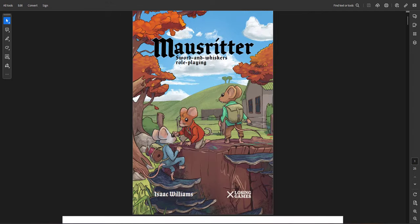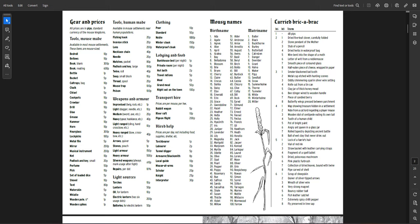The next one is Mouse Ritter — a sword and whiskers role playing game by Isaac Williams, and it's really a kind of hack of Into the Odd. Mouse Ritter is such a great little setting — I've had a lot of fun with this. I used to have the box set and gave it away to my nephew because he loved it so much. He plays it with his siblings. I highly recommend getting this one physically if possible — the physical box set is great and comes with a lot of extra stuff that makes the game fun, especially for younger players.